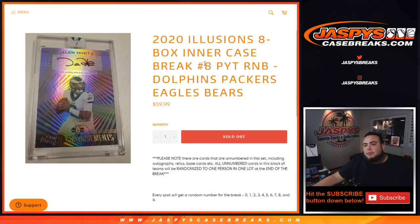What's up everybody, Jason from Jazz Piece Case Breaks dot com. We just filled up another random number block randomizer — illusions, eight boxes in our case break, pick-a-team number eight. This random number block randomizer features these teams: the Dolphins, Packers, Eagles, and Bears. It works like any other random number block break on our website, but only for these teams in this specific break.